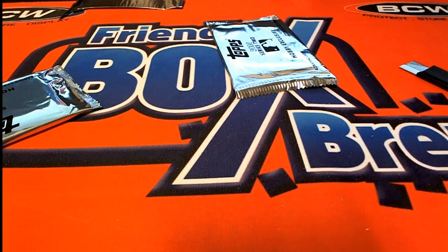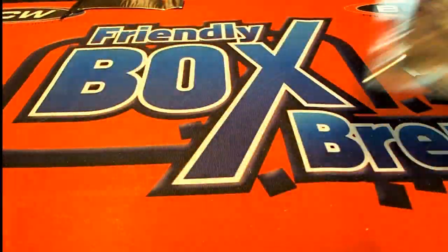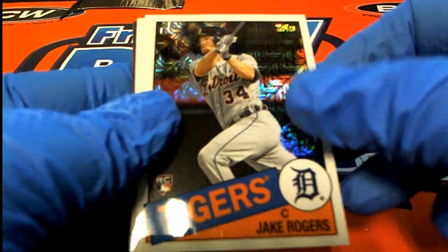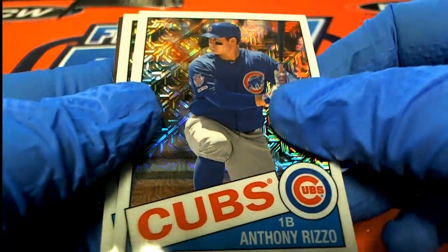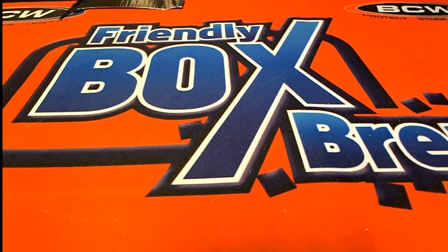Some pack ripping in Series 2, and Mark — good luck to you my friend. Got a nice rookie card here — an Astros rookie, Tigers rookie, a Rizzo, and a Blue Jays rookie. Congratulations to Mark! Alright, so that's our Series 2 pack ripping, and now it's time for some Hit Parade.